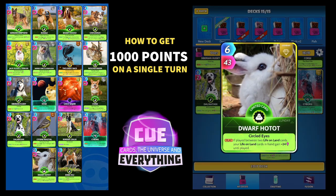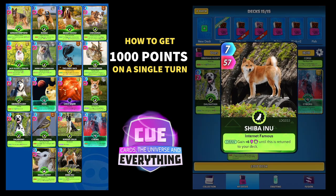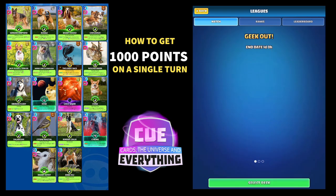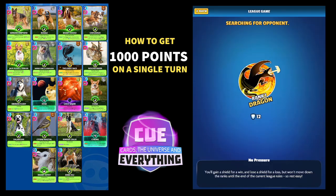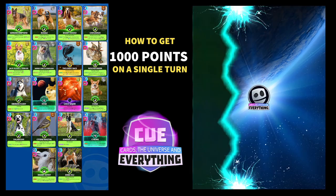The Dwarf Hotu is an awesome card for a big score — if played between two life and land cards, your life and land cards in hand gain plus 24 until played, which will really buff up our hold cards if we get him around a few times. Finally, Shiba Inu — on the draw, gains plus six power until this card is returned to your deck, seven for 57. It depends on how the game goes which cards we hold, but for sure we're going to hold the Miniature Schnauzer as long as we can.